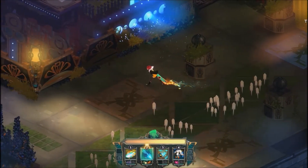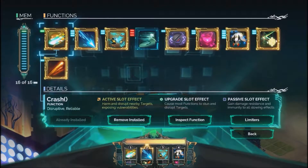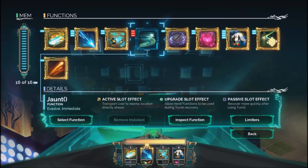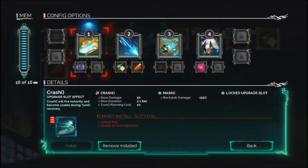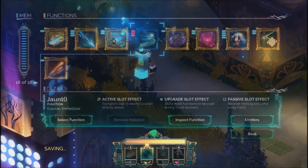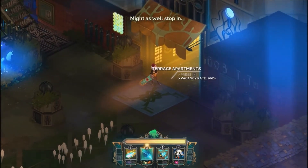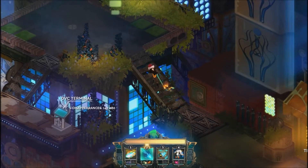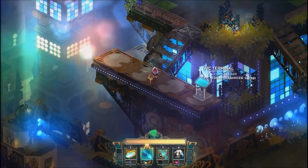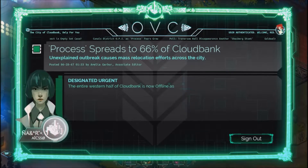Actually I just noticed something — I probably should have noticed it before, but I can equip a passive. Let's go ahead and do that. What will that do as a passive? After using turn. My mem is full — mem will decrease how much I can actually equip. I need to go ahead and post on the forums real quick, so the word is out. If anybody's left to hear it.